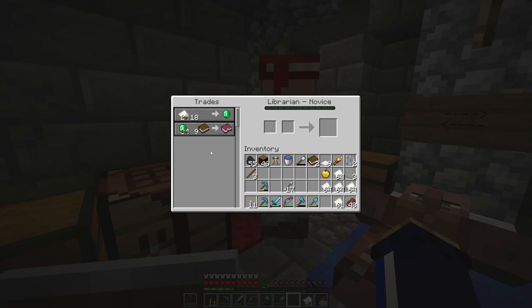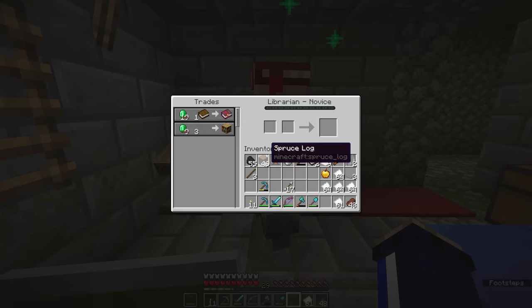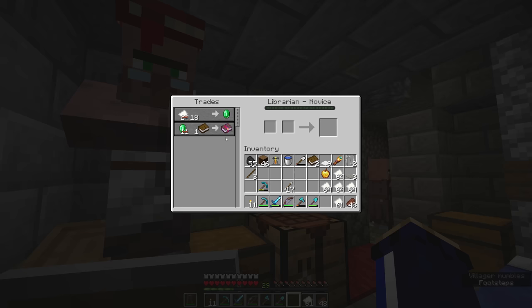Absurd though it is to be throwing away this trade when Mending is right here in front of us, I have the patience to break and replace this lectern a couple more times until we get a Mending trade that is a little cheaper. Right now he's giving us a Fortune 3 book for a single emerald and a book, which is frankly pretty tempting — but I already have Fortune on anything I would want it on, so I'm still looking for that Mending trade.